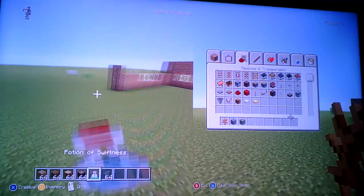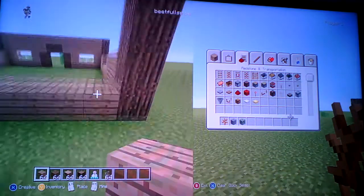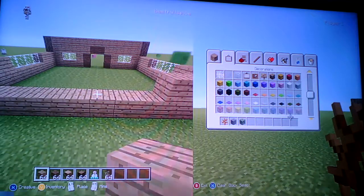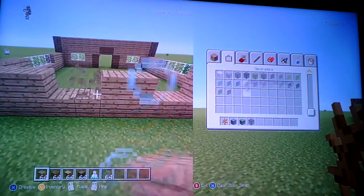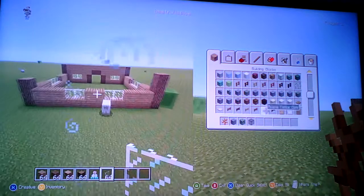You don't have to use this colour glass pane - you can use any colour you want. This is my first house build, so yeah. Then just fill in the back with oak, go across three, leave two gaps, go across three, leave two gaps - normally you're going to have two in the middle. So the back of the house should look like that.